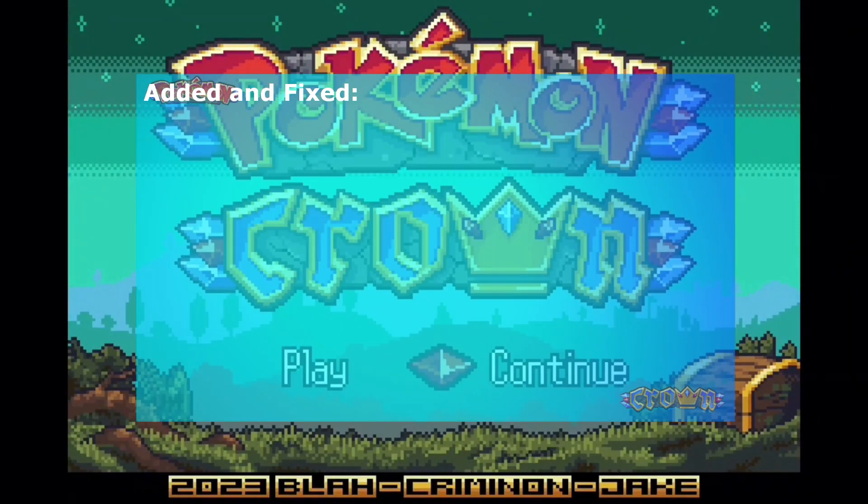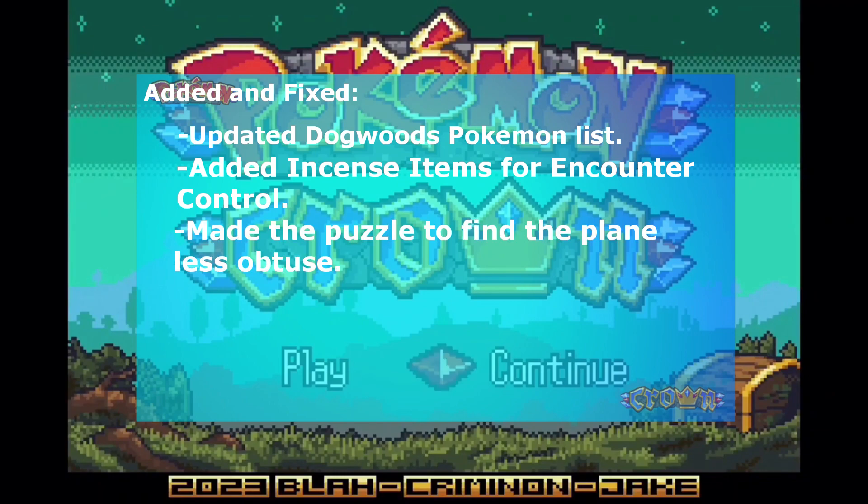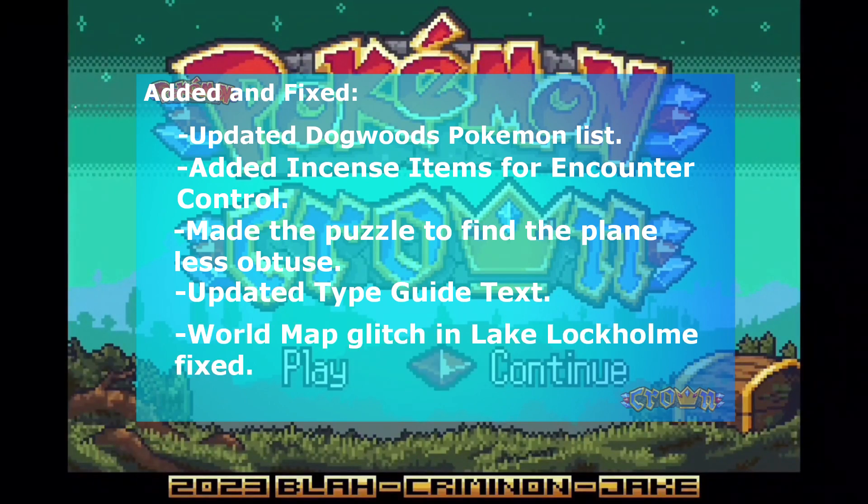Added and fixed: Updated Dogwood's Pokemon list. Added incense items for encounter control. Made the puzzle to find the plane a little less obtuse. Updated type guide text. World map glitch in Lake LaCombe fixed.